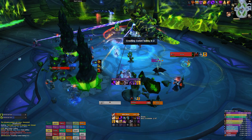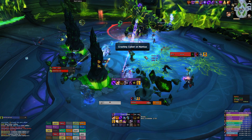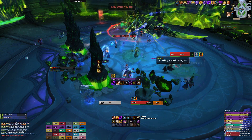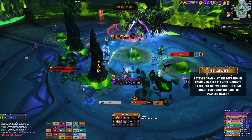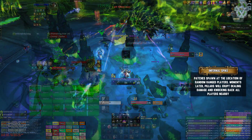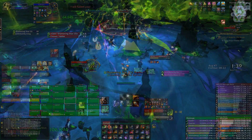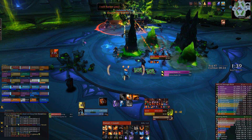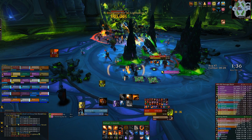This single phase encounter revolves around the idea of using pillars in order to deal with all the boss's mechanics. These pillars spawn throughout the fight each time the boss casts Infernal Spike. This will cause a few patches to spawn under the location of random ranged players, and a few moments later a large pillar will erupt out of the ground, dealing damage and knocking back any players as they appear. So as soon as they spawn, you want to make sure you move out of their location. You generally want these pillars to spawn close to one another around the middle of the room, so typically this is where you'll want to stand as a ranged player or a healer.